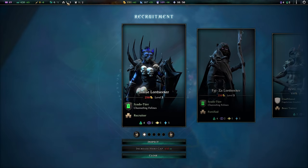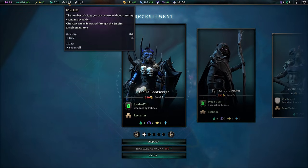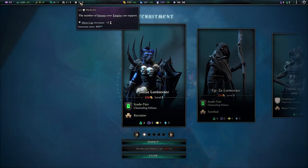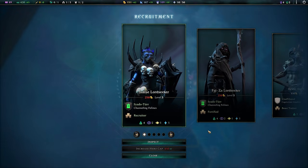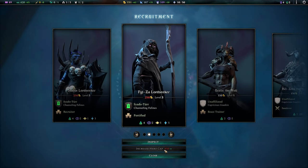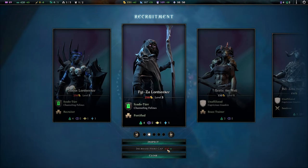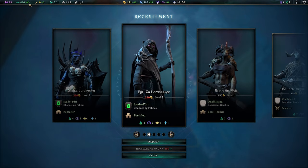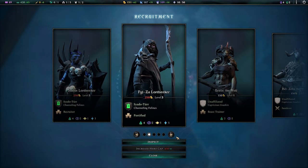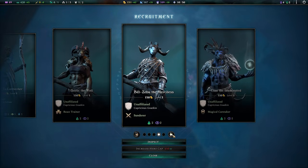Hero recruitment and hero caps have also changed a little bit, being disentangled from cities. You'll notice up here: one out of three cities, one out of two heroes. There's a broader pool for their recruitment. You can see I could increase the cap here if I wanted to spend some Imperium onto it — fairly expensive, but it would take a bit of time. Potentially well worth investing in for these very powerful units.